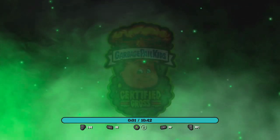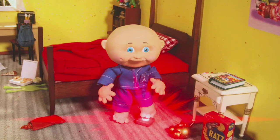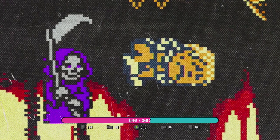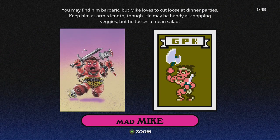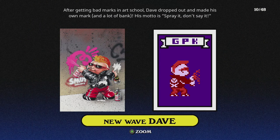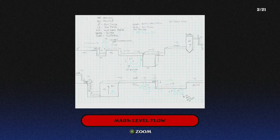The extra features include a couple of movies you can watch, including a feature on what this game is all about. There's also something like a mockumentary — a little behind-the-scenes piece like 'here's a game that didn't come out, and now we found it' — which they also have on YouTube. There are soundtracks to check out; great music in this game. The gallery shows who the characters are, their original artwork — you can zoom in. There's also behind-the-scenes concept designs for stages.